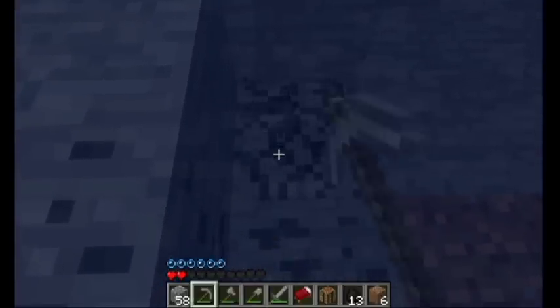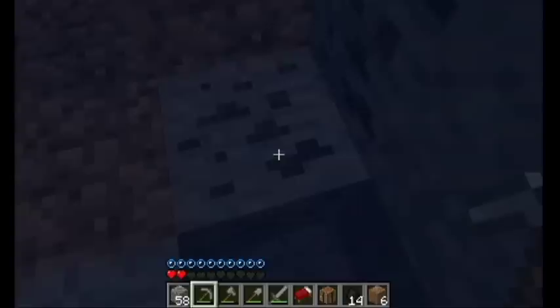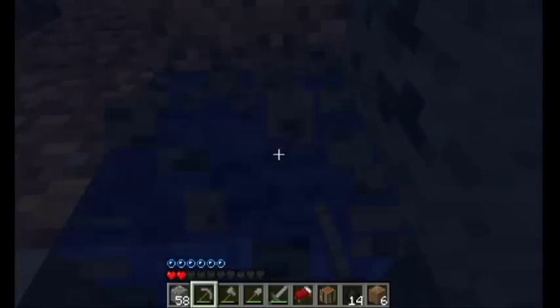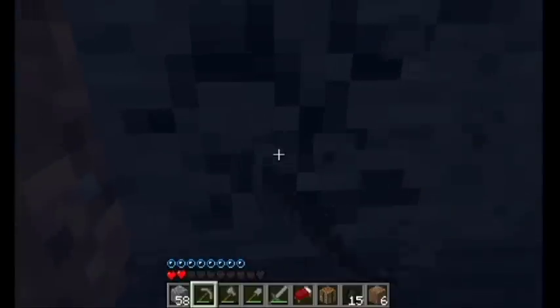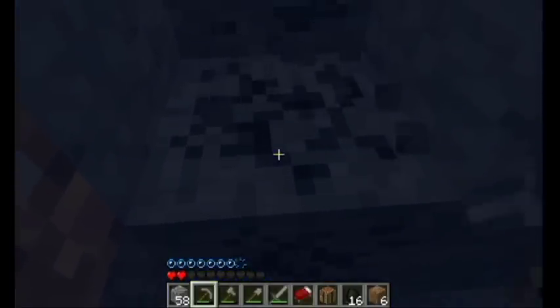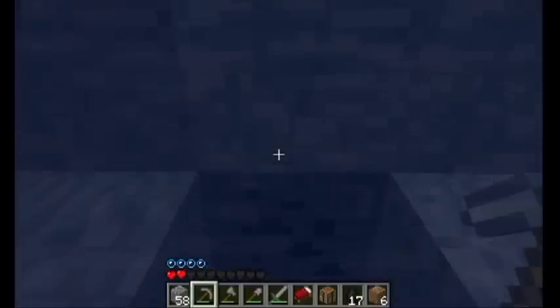Hurry hurry — oh jeez, I have no health. I'm gonna go kill that pig that's just sitting there honking in the background as soon as I'm done getting all this coal. It's still light out. You guys might not know this, but mining underwater takes like twice as long — it's kind of annoying but it's worth it because I need coal to make some torches.